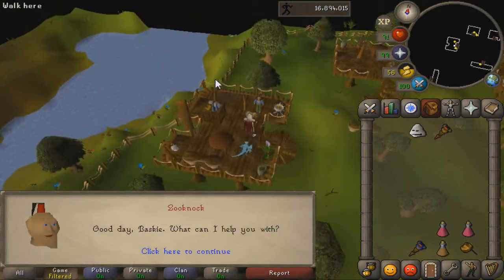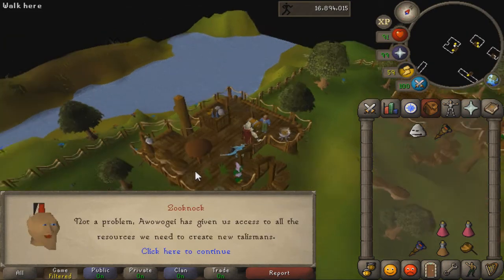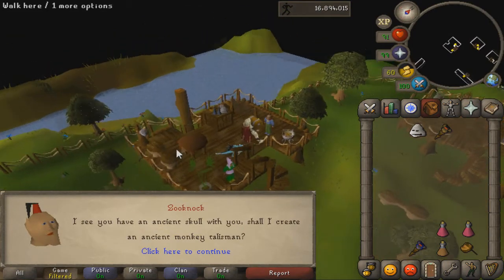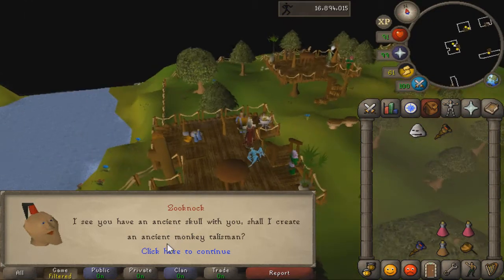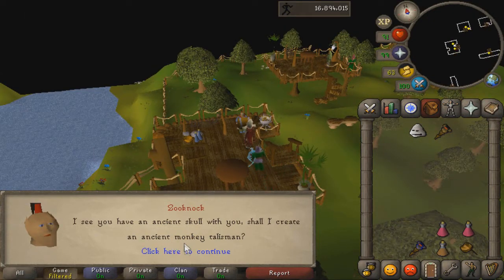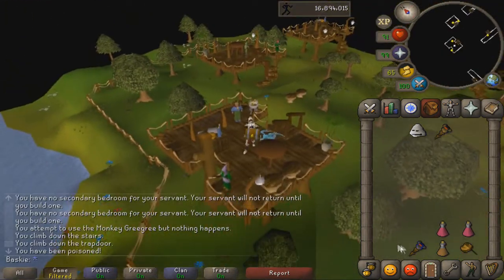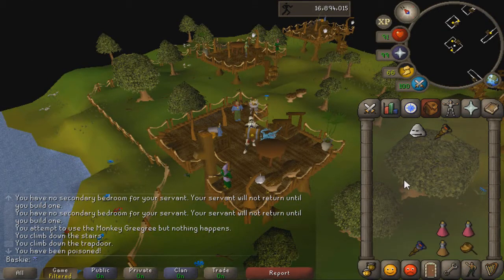You then talk to Zoonok and use the monkey talisman. After Monkey Madness 2 he will just make this talisman for you. And that's it — thank you for watching this guide. That's how you get an Ancient Gorilla Grigri.